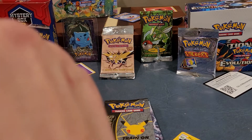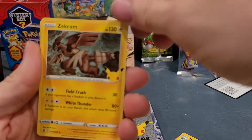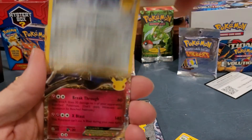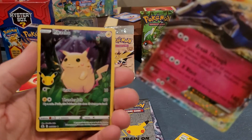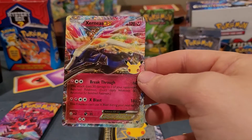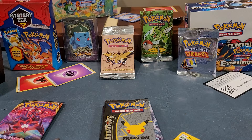I've got two Blastoises, I've got a Venusaur. It's time for a Charizard — and another big old Pikachu. That's a nice looking card. That's my fourth big Pikachu.